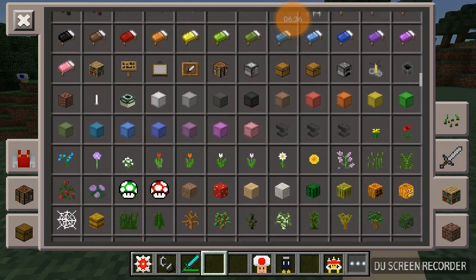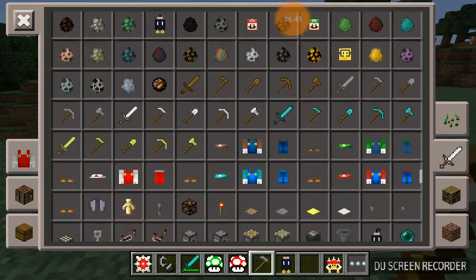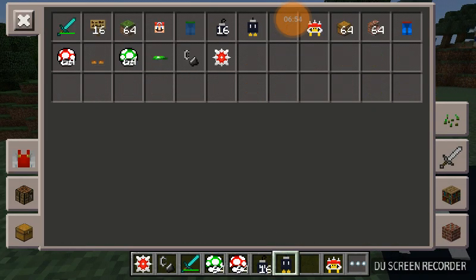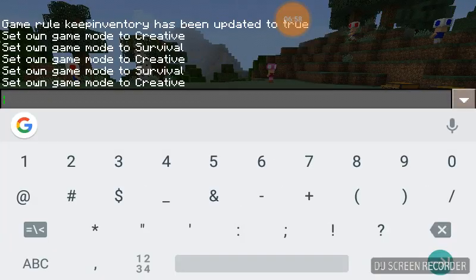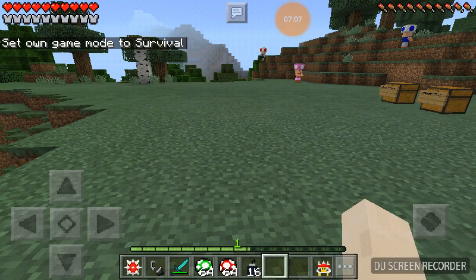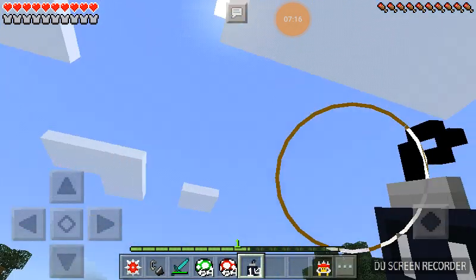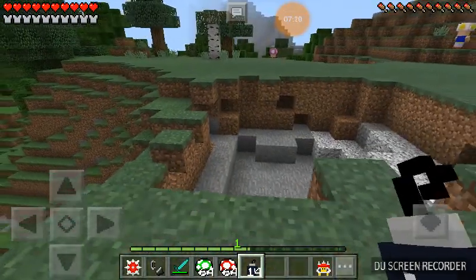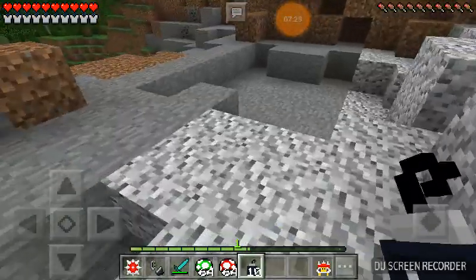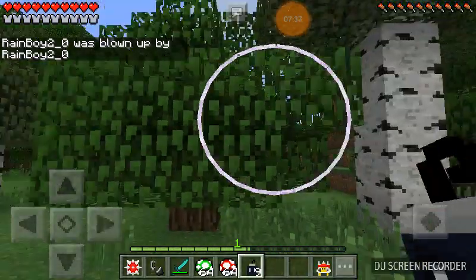Up next is the added features. Here's the mushrooms and the... I have them in the chest, but I'll just get them out of creative since I am in creative. And the snowballs. Let me go to survival to test these out. First, let's test out snowballs. Ooh, that's wow — explosion! What happens if you throw a lot? That scared me. Don't do that. Lesson learned.